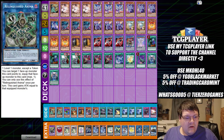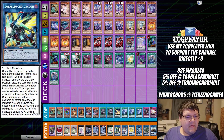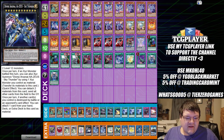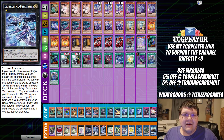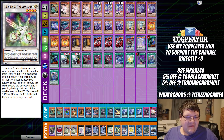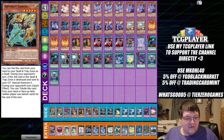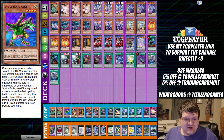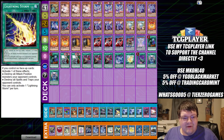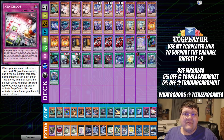Extra deck: one Union Carrier, one Relinquished Anima, one Knightmare Unicorn, one Nightmare Unicorn — wait, one IP Masquerena, one Knightmare Borrel Sword, one Knightmare Assembled Nightingale, two Maju Fafnir, one Sky Thunder — oh god, you can do all this, then attack with it, then make the Zeus. One Beatrice, two Kaibas Herald, one Black Rose, and one Nirvana High Paladin. Side deck: two Lancia, one Beehive Buster — they're getting cheesy here — one Droll and Lock Bird, two Maxi, two Nibiru, two Forbidden Droplet, one Lightning Storm, triple Twin Twisters, one Mischief of the Gnomes, and one Red Reboot.